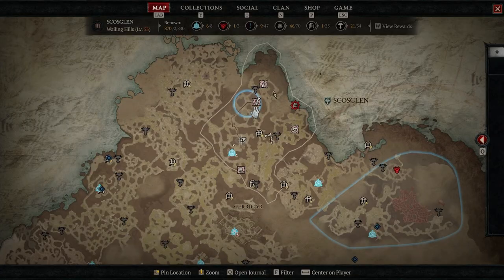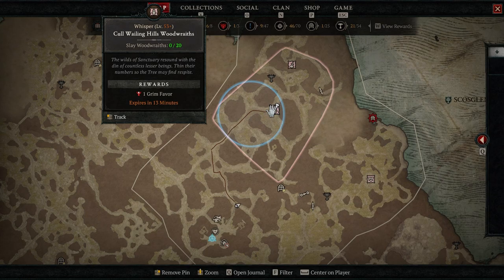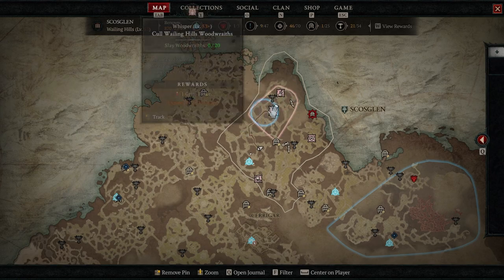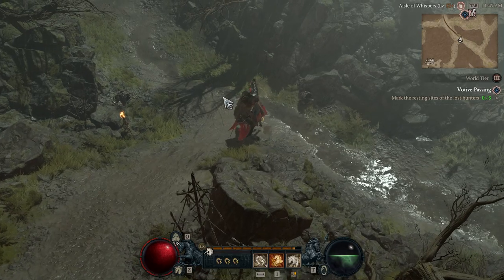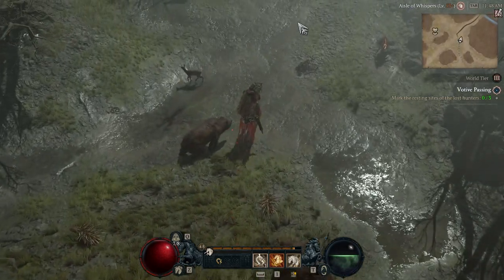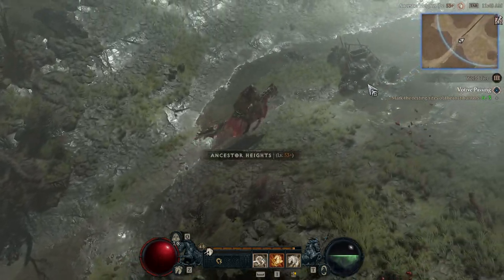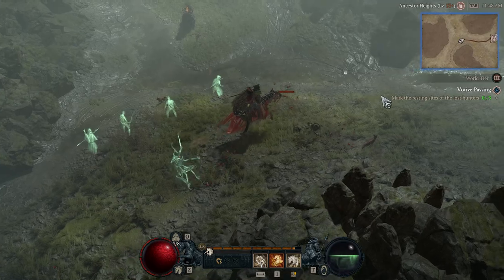Moving to the next activity: shoring up renown and completing each zone's renown, starting with zones closest to the next level for a quicker power boost, as well as completing all strongholds in each zone — since strongholds award the most renown and unlock dungeons and waypoints. Don't forget the Altars of Lilith, which contribute to renown and give stat boosts; track them with a third-party website. Side quests are good as well, though more optional, and if you can stack them with Whispers, that's even more ideal.